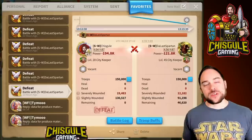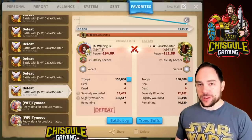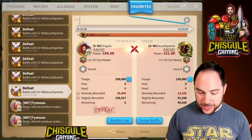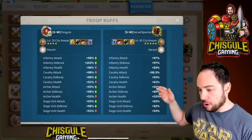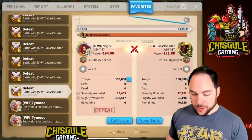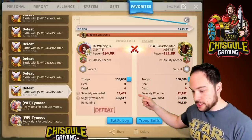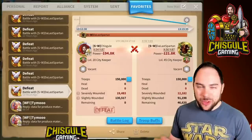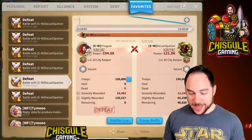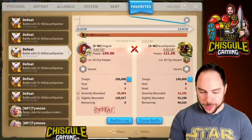In the first set of tests, Spartan used health — he stacked 27% extra health above and beyond what he would do in other stats. At 27%, in later tests he's going to switch to defense, then switch to attack. Here are the troop buffs and you can watch as this changes across the different reports. In this first matchup, Spartan is going to have 12,182 severely wounded right over here. We're going to keep track of the number of remaining units and also the severely wounded. We'll put this all into a table so you don't have to keep track of the details.